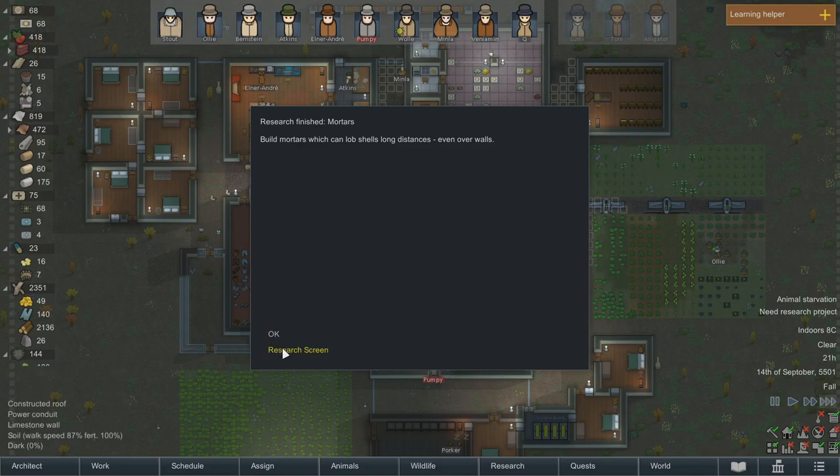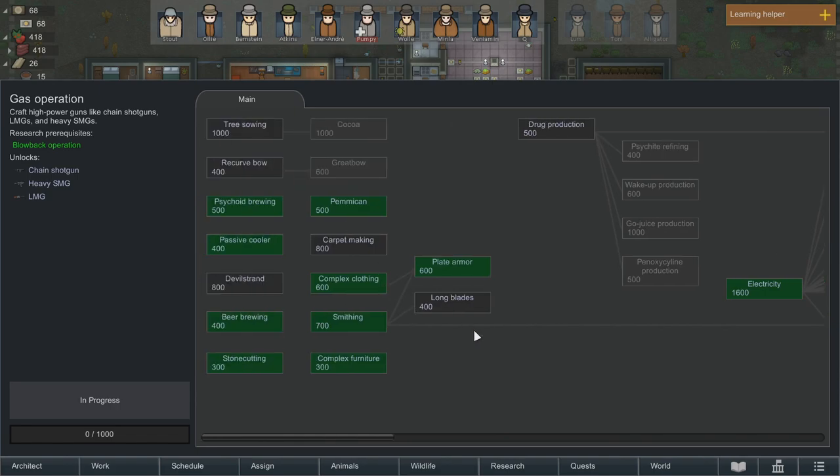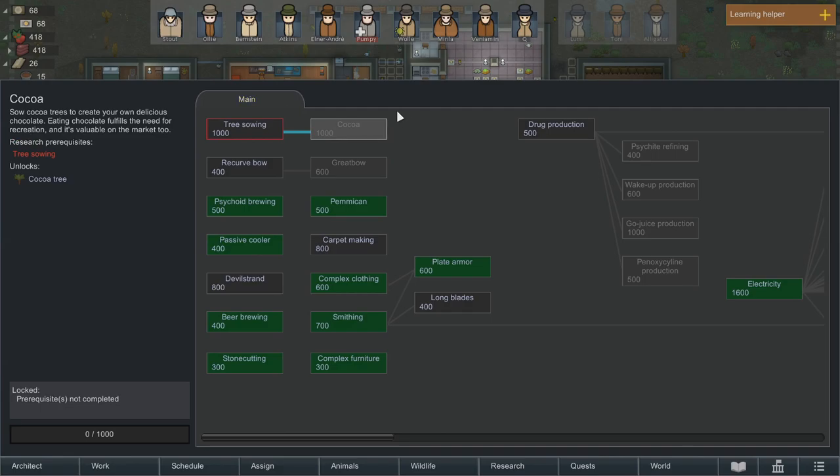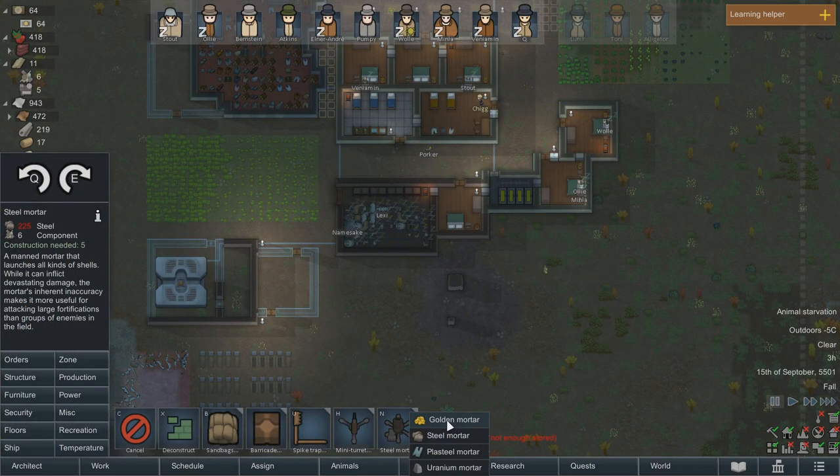Lumi's caravan has formed and there's no travelling on the world map yet. Excellent — best of luck to them. We could do with more stallions to get better caravans. I think they're still queued up for taming. At least we just have a lot of tasks to get through on this colony. And we finished researching mortars! We'll get gas operation next — I think being able to make LMGs would be pretty cool.